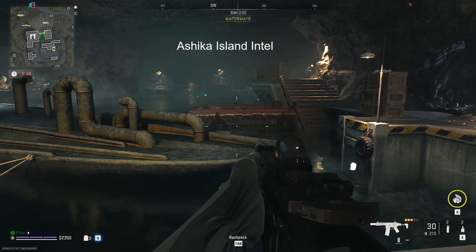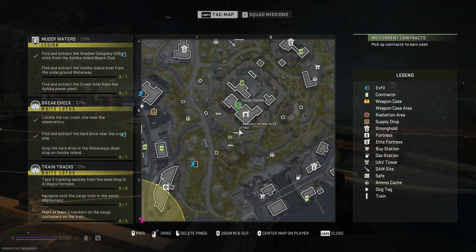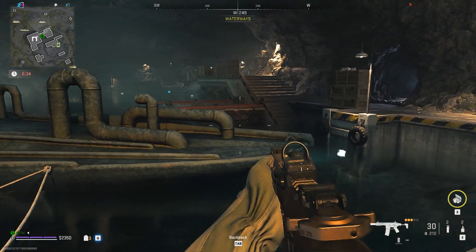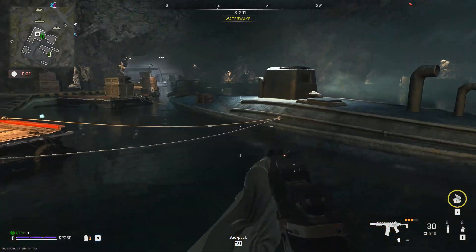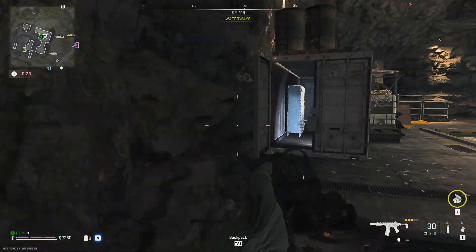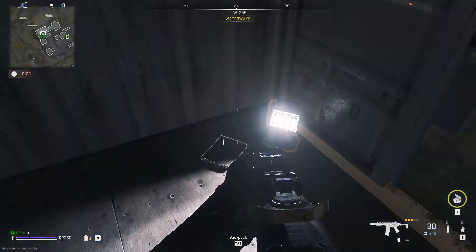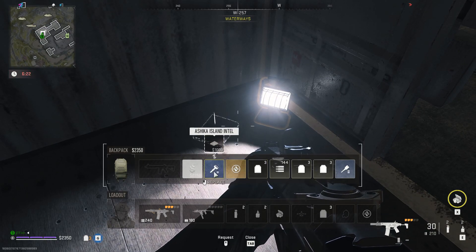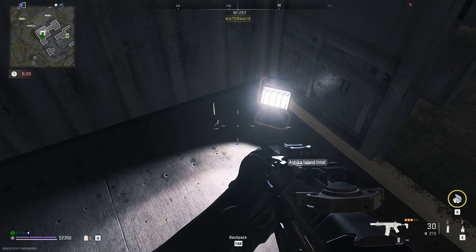The second intel is the Ashika Island Intel. You would need to maneuver through the tunnels and kill lots of Shadow Company AI to get to where the submarine is located, not to mention two juggernauts that would appear — well, that was in my runs. Once you are in the area of the submarine, just look for the container on the side and the intel will be in a corner.